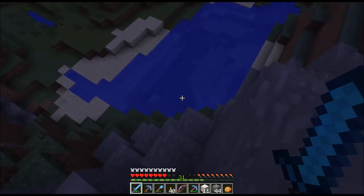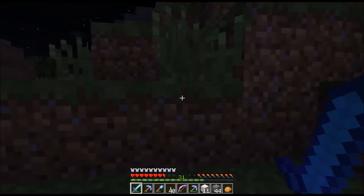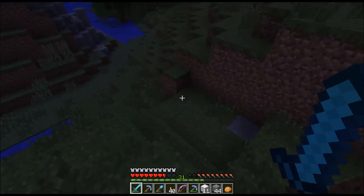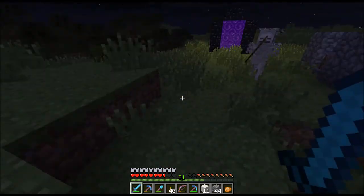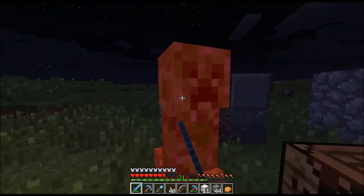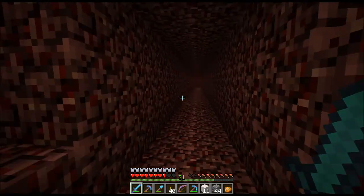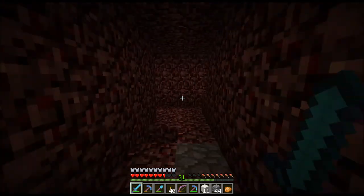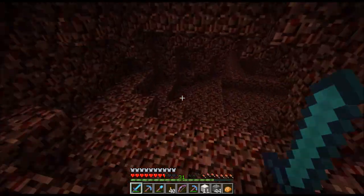One block away. I was fighting a skeleton and he was killing me. You know how skeletons shoot faster the closer you get? These skeletons really do that — the closer you get they go into rapid fire mode and shoot so fast it's hard to get a sword hit off because they keep knocking you back. I hid around a corner and this skeleton dropped down in a pit one block away. In one sword swing he shot me seven times — seven arrows in the wall behind me.